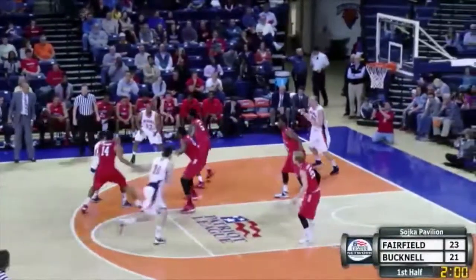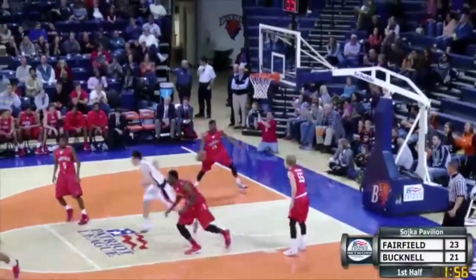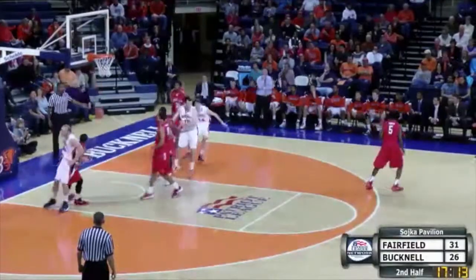Up at the top of the circle it goes to Ayers. Ayers will give it baseline for a jumper by Hoppen — again, he'll bang it in. That's where Dom Hoppen looks so good in preseason practice. Pick up the ball, throw it for a Haas baseline jumper — got it!